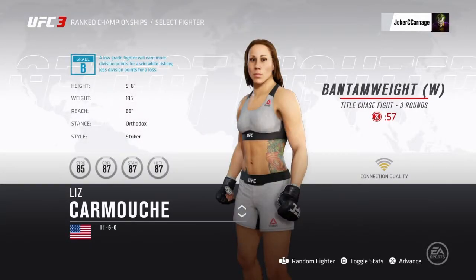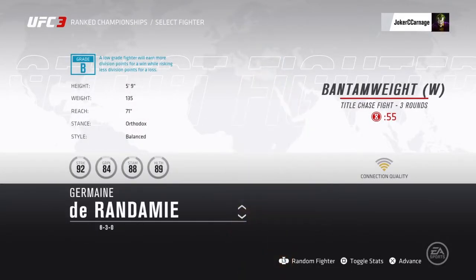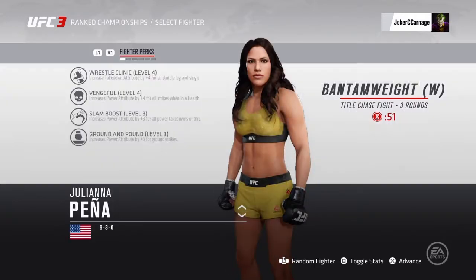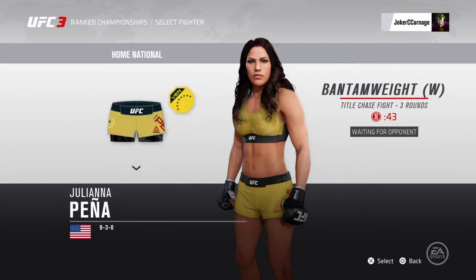What's up guys? Welcome back to the channel. Today in this video we're going to be using Juliana Pena. Right there you see her perks: Wrestling Clinic Level 4, Vengeful Level 4, Slam Boost Level 3, and Grinding Pound Level 3.